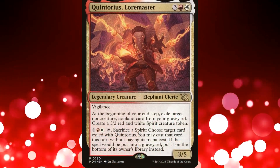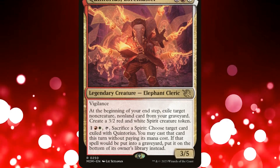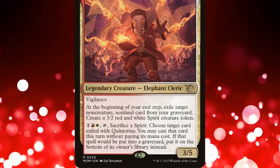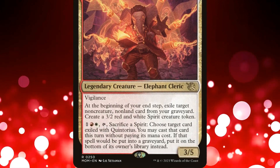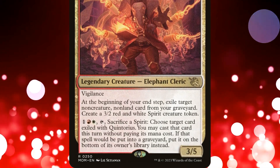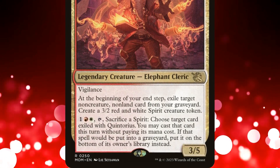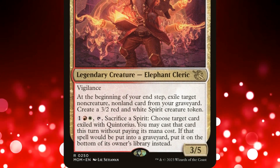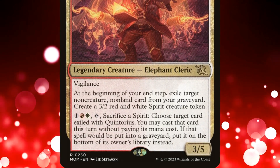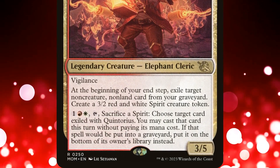Quintorius Loremaster is a 5-mana 3/5 Legendary Elephant Cleric with Vigilance. He makes it so that at the beginning of our end step we exile a non-creature, non-land card from our graveyard. We then create a 3/2 white and red spirit creature token. Additionally, we may pay 3 mana, tap Quintorius, and sacrifice a spirit. If we do, we may choose a card exiled with Quintorius, cast that spell this turn without paying its mana cost, and if it would go to the graveyard, we put it on the bottom of our library instead.